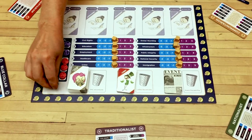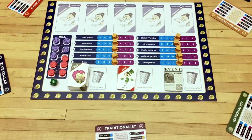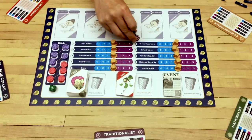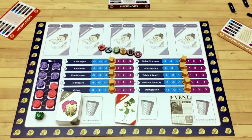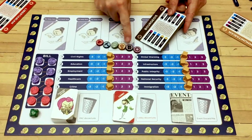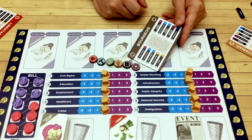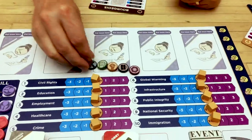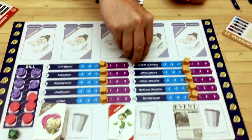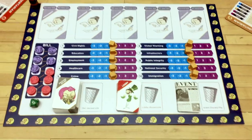Then you want to take the 1d10 and put it somewhere on the board. Each player also has a matching victory point track counter — you can see that it matches the icon of the particular political ideology. You're going to want to take those markers and put them on the zero on the victory point tracker.